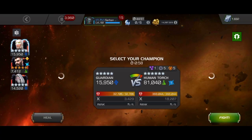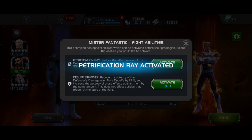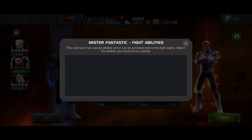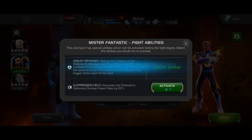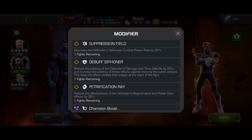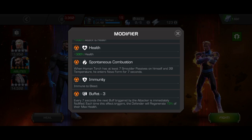Hello guys, welcome back to the channel. Today I'm back with another AQ video, and this video is about the second mini boss of Map 5: Human Torch with 15% buffet. Recently a lot of players are complaining about this fight because it's really annoying — each time you're triggering the buffet, he is getting back 45k HP.